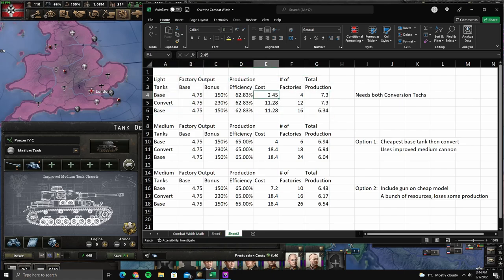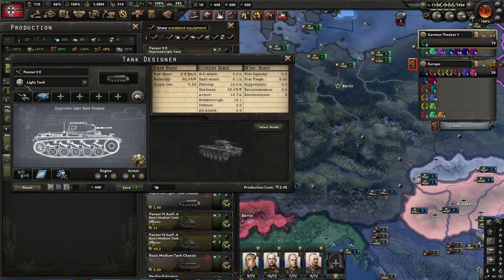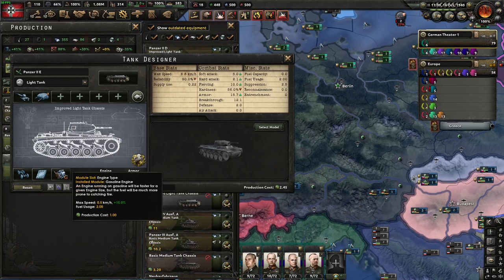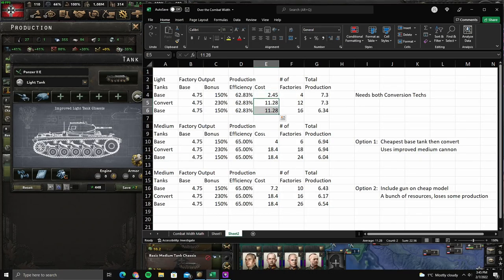First, with the light tanks, this 2.45 is basically the cheapest you can make a light tank using the improved light tank chassis. That would be this design: heavy machine gun, one-man turret, wheel suspension, riveted armor, gasoline. This is the cheapest you can get at 2.45. And then you're converting it to some real design.